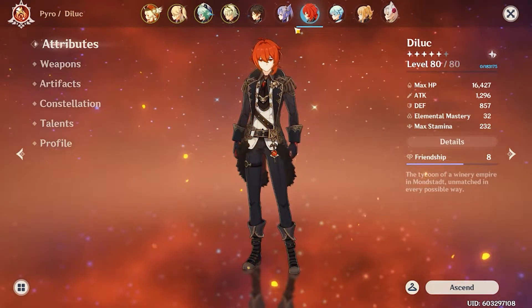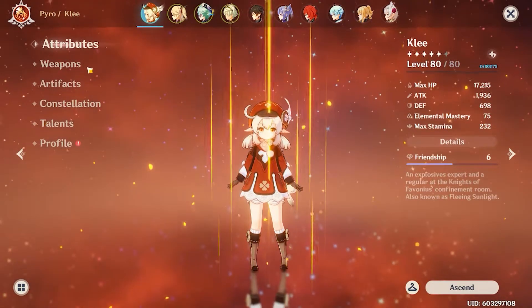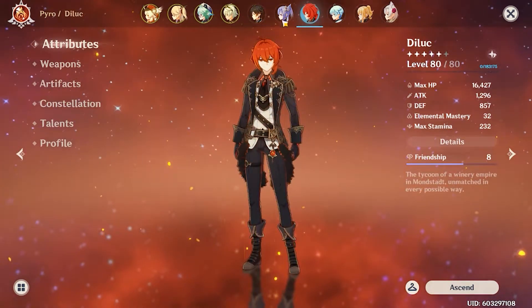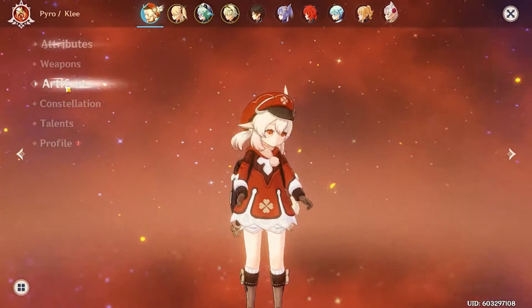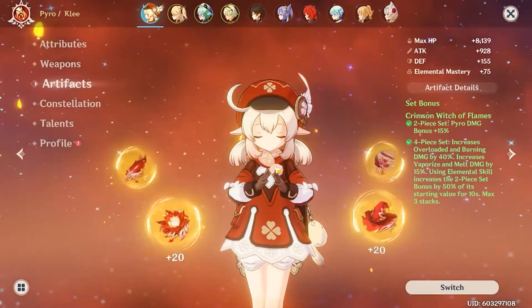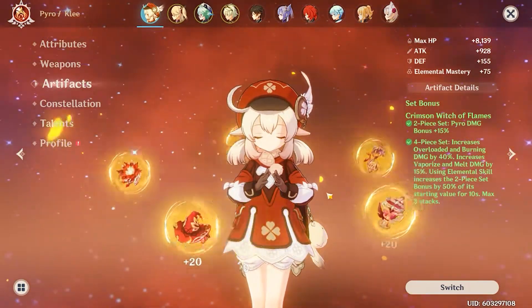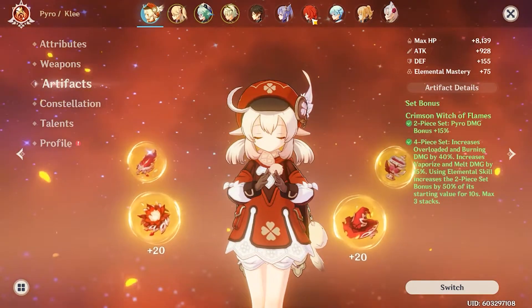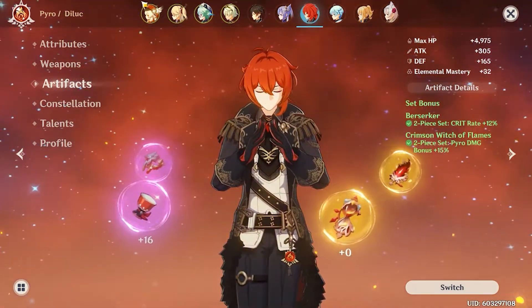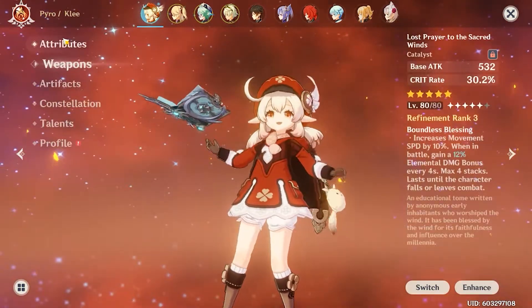They both have places where they're good and places where they're bad. I wanted to see who's actually going to be able to do better damage. In these tests I'm going to be switching around this artifact set — it's very, very nice, my proudest achievement. When Klee is fighting the boss she'll obviously have it, and then Diluc will have it when it's his turn.